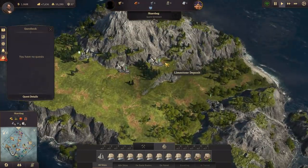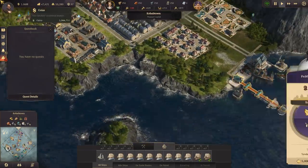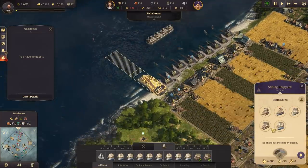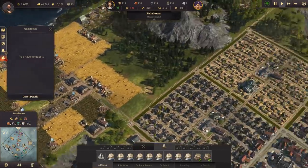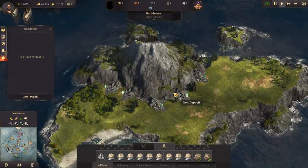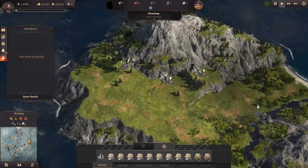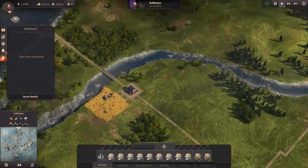That will require us to build a little city over here. And for that, we are going to rebuild the HMS Holman for our building material route. And we are going to connect all these islands with a building material route, allowing us to start building.